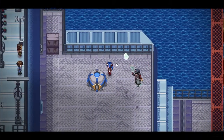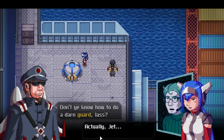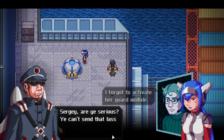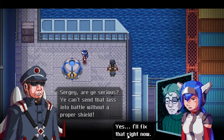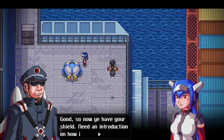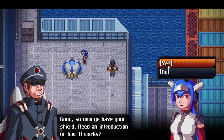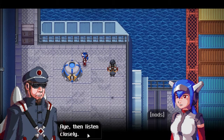Oh! Damn. What? What the heck was that? Don't you know how to do a darn guard lass? Actually Jet, as a matter of fact she doesn't — I forgot to activate her guard module. Sege, are you serious? You can't send that lass into a proper battle without a shield. Yes, I'll fix that right now. Guard activated. Good, so now you have your shield. Need an introduction to how it works?